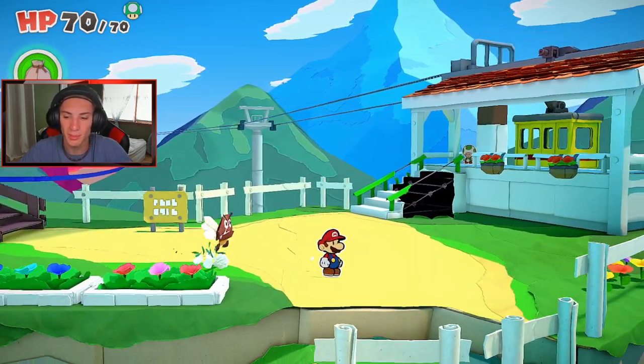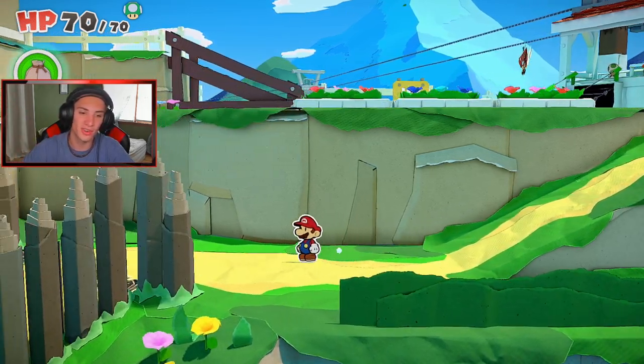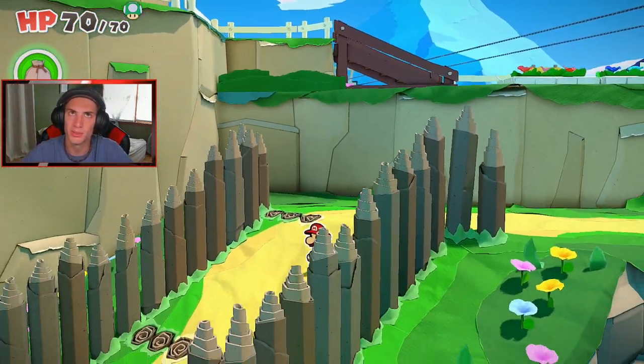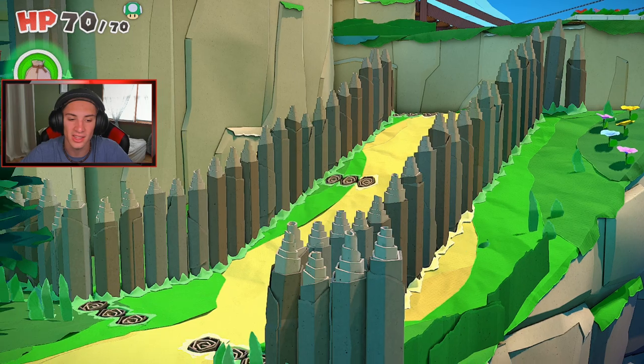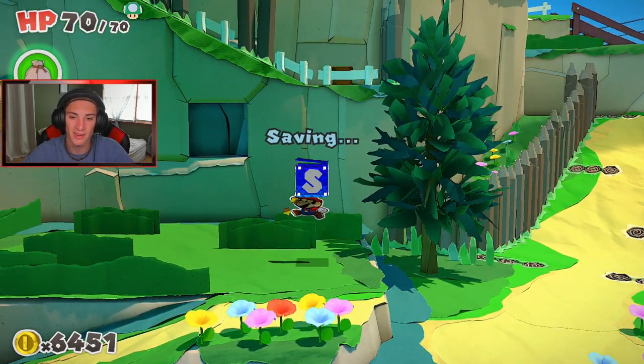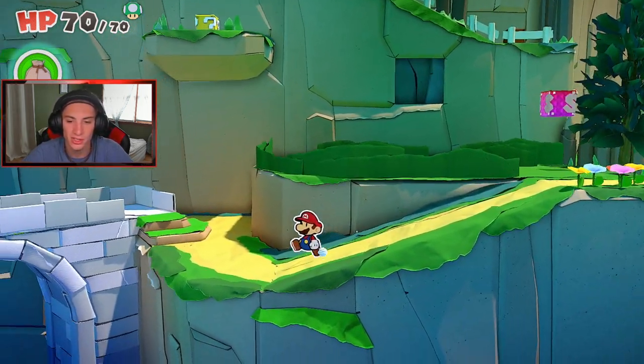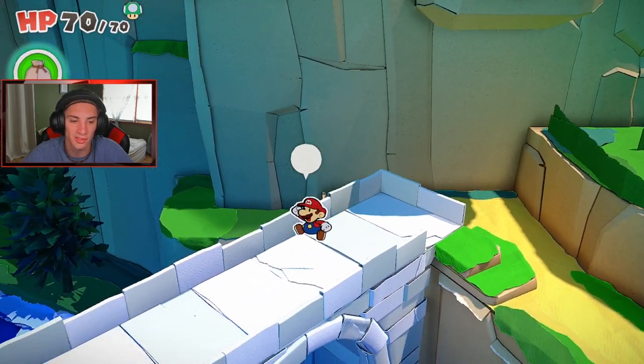First I'd rather go to the lab and then head over to the gondolas, which will take us to the new area called Autumn Mountain. It looks amazing. I need to make my way back to Picnic Road — just a quick hop over this way and we'll be there in a little bit.